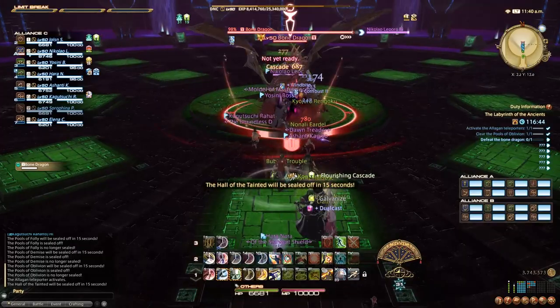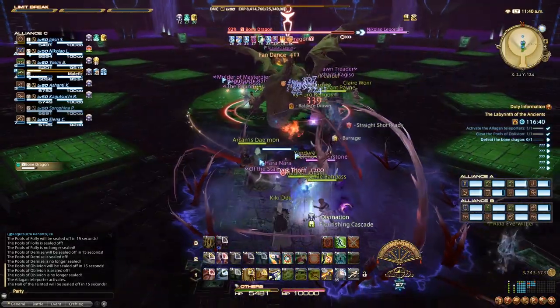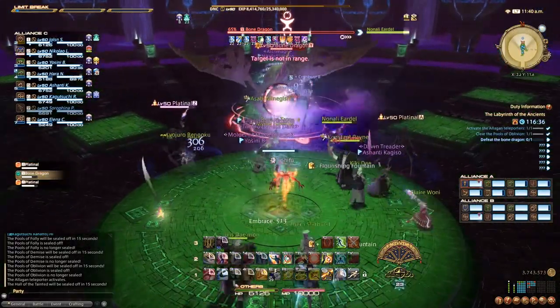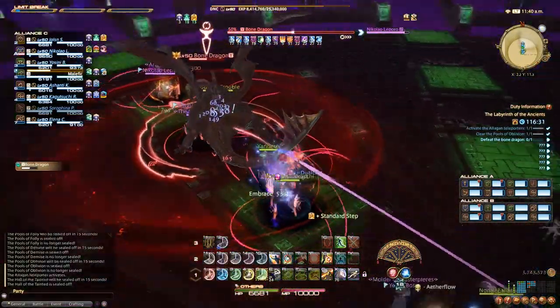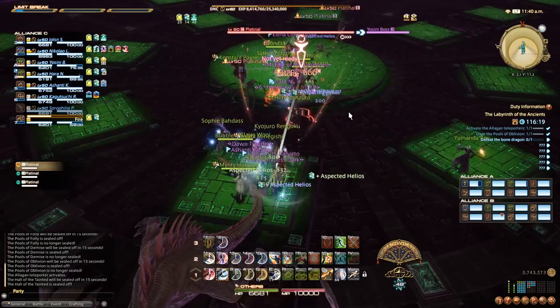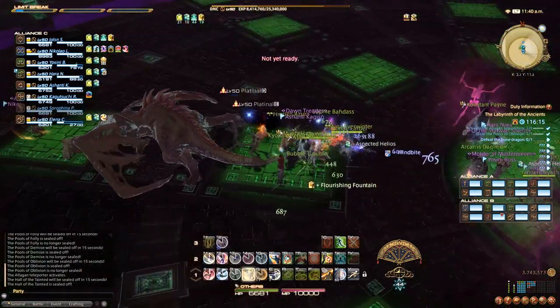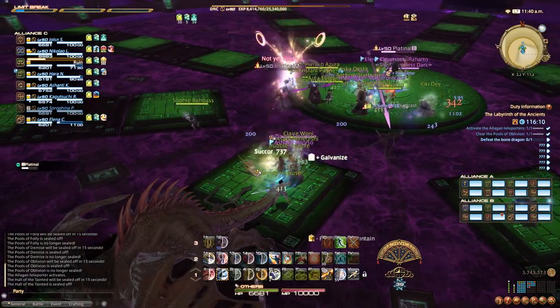The first boss you'll have to defeat is the Bone Dragon, and you'll have to defeat him a total of three times because he'll revive twice. Around the Bone Dragon there will be various skeletons spawning. While the Bone Dragon is alive, these will behave like normal adds. However, if the Bone Dragon dies and there's a corpse on the ground, the skeletons will try to run towards it, and if they reach the Bone Dragon's corpse, they will explode in a big AoE.